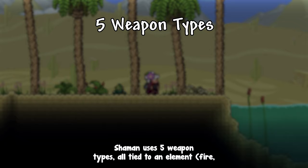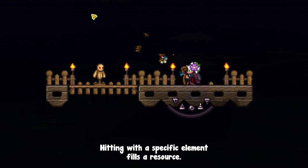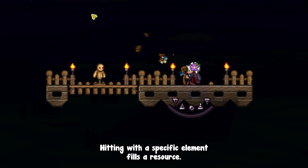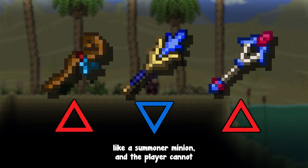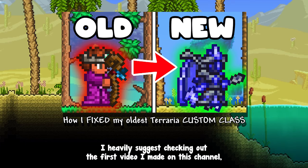If you're unfamiliar with the Shaman class, here's a very quick summary. Shaman uses 5 weapon types, all tied to an element: fire, water, air, earth, and spirit. Hitting with a specific element fills a resource. When it's full, the player can right-click to release an element and activate a bond. When released, a weapon will keep attacking with the player like a summoner minion, and the player cannot use it or weapons of the same element anymore. Releasing elements can trigger specific effects, and Shaman weapon efficiency often increases with the number of active bonds.